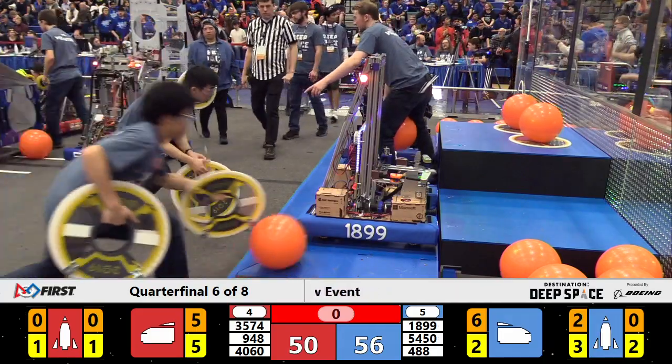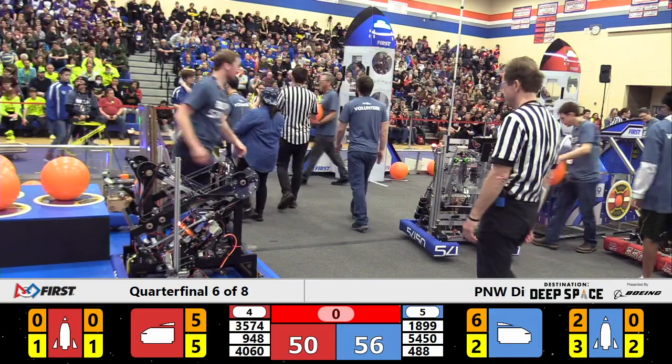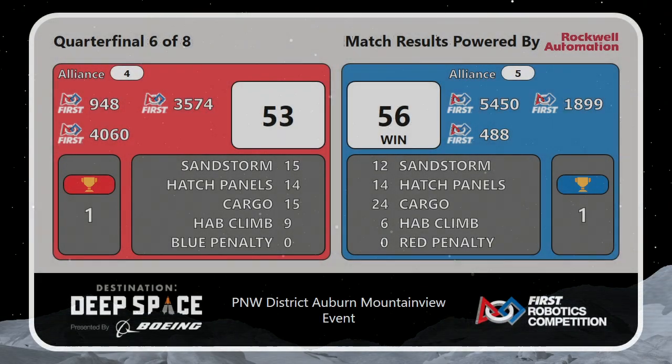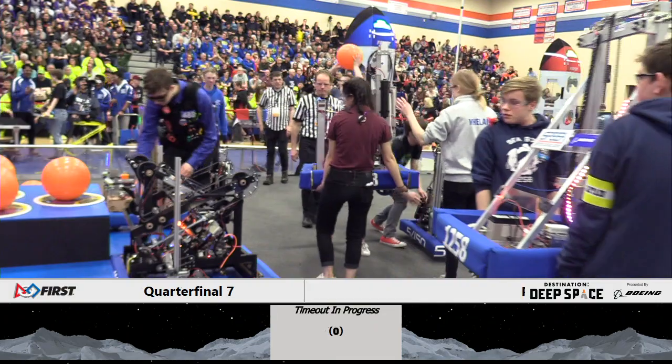Back and forth match here in quarterfinal number six between two evenly matched alliances. Final scores have been confirmed — victory to the Blue Alliance. 56 to 53 is the tally. That means we will have at least one tiebreaker match, as these two alliances are going to need a third match to decide who faces our number one seed.